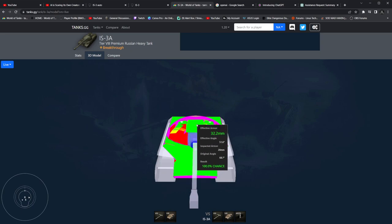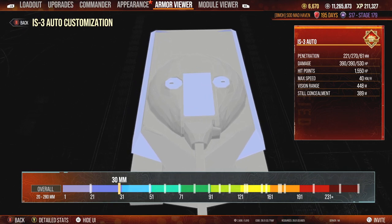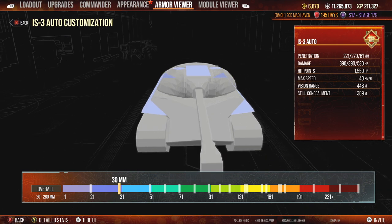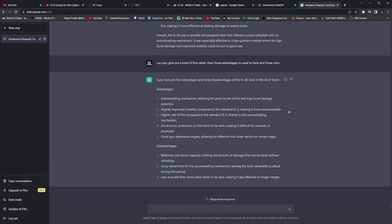This is one of the biggest disadvantages to the tank. The entire roof of the tank in the front is only 30mm thick, which means 91mm and above is going to be able to overmatch the entire top of this tank. So utilizing your gun depression is going to be the best way to play around this weakness.